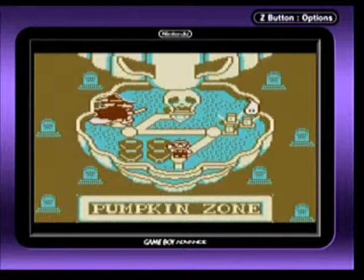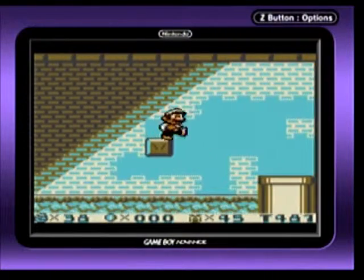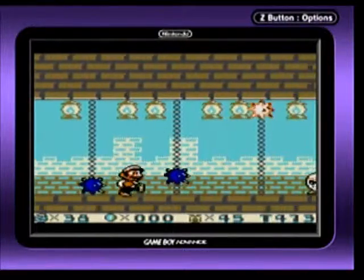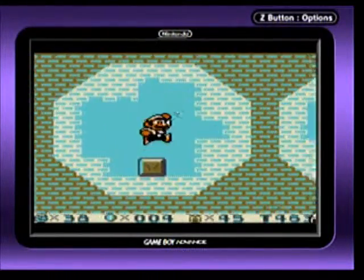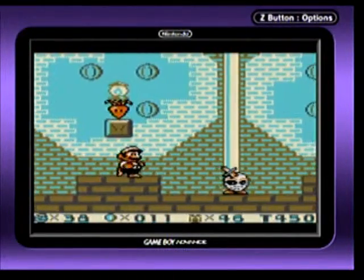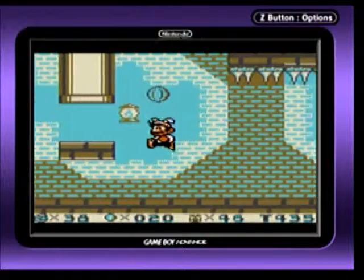Anyway, time to go to Pumpkin Zone. Here we are inside of a graveyard stage. There are some cores — that's spike balls on them that move up and down. These enemies have masks on with swords stuck in their head. You just jump on top of them and that's it — they are just as weak as a Goomba.